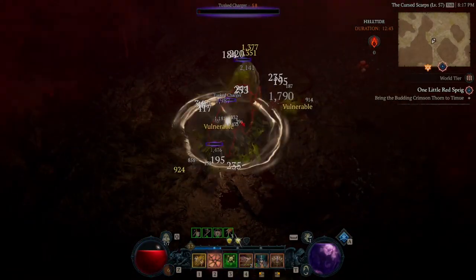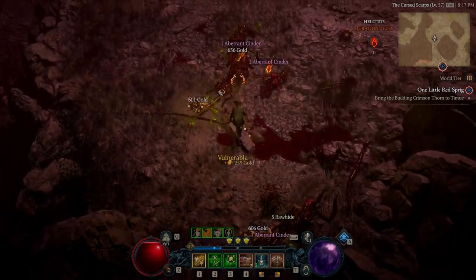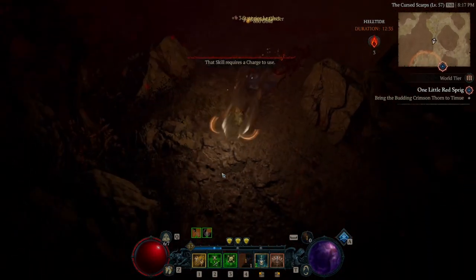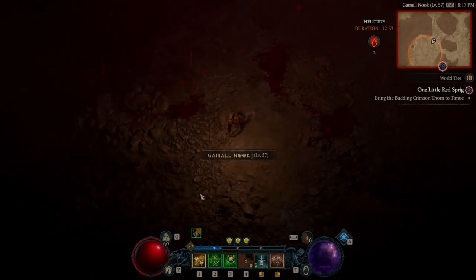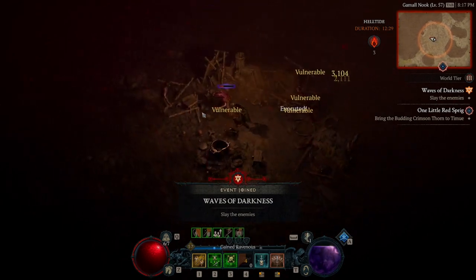You might want to skip events or skip mobs, but in Helltide you do not want to skip much of anything. You can go around and look for events, but if you can't find one after about 10 seconds, go and kill mobs in front of you — just kill everything.